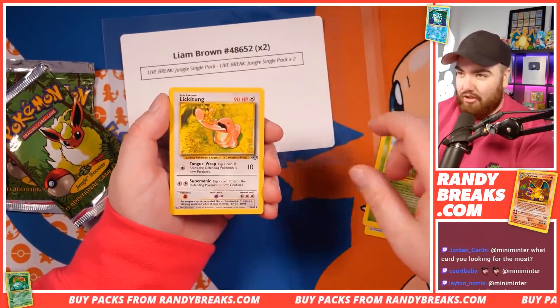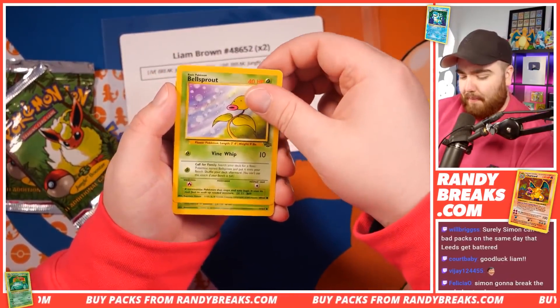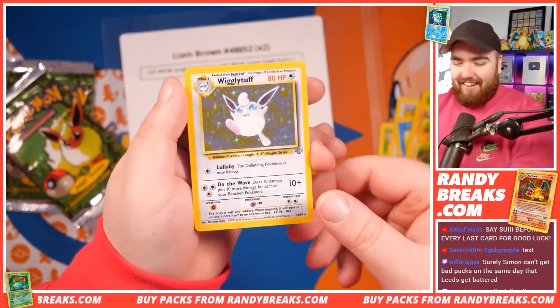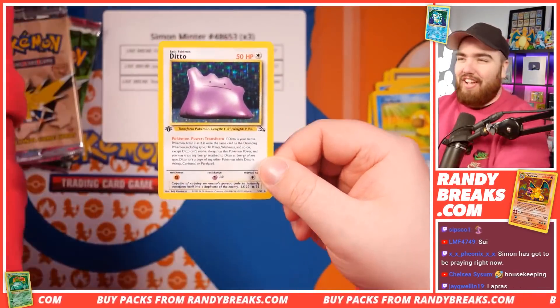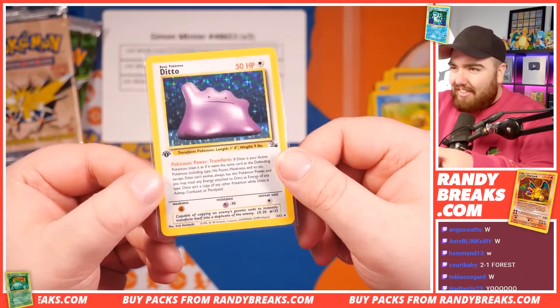What's next — another great Pokemon. Lickitung. Goldeen. Pokeball. Oddish. Nidoran. Bellsprout. Exeggcute. Mankey. And a Wigglytuff Holo! Let's go. And Simon, you've pulled yourself a Lickitung and then a Ditto Holo. We've got a First Edition Ditto from Fossil. Let's go, Simon!